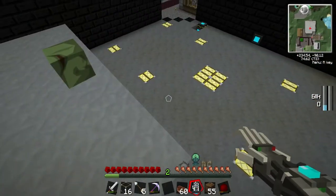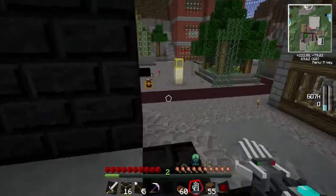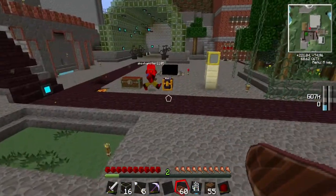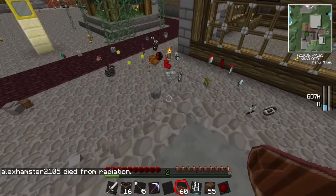I'm dying of nuclear poison radiation. I've got yellow cake in my inventory! Don't pick it up. I only wanted the chemical extractor, I didn't want everything.